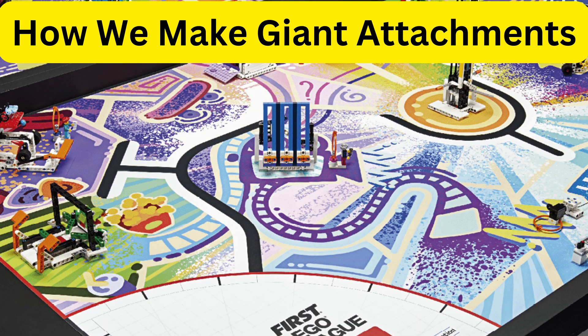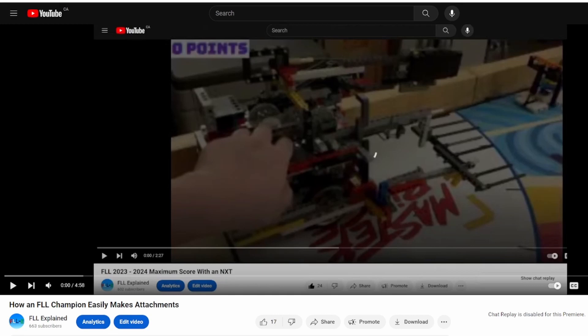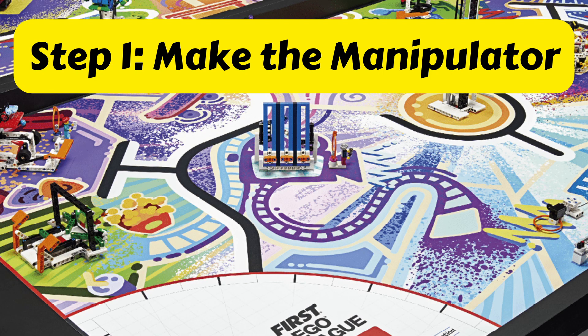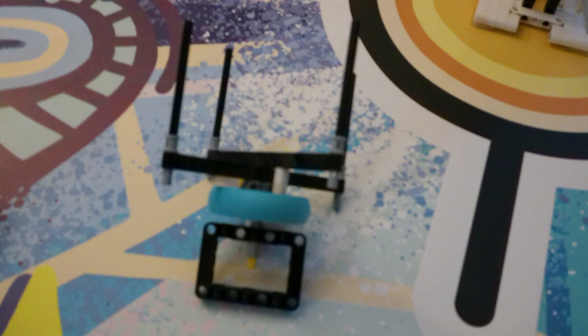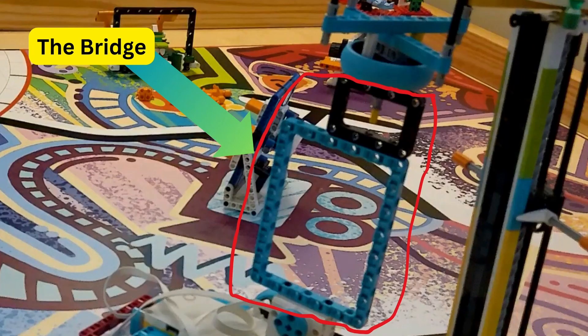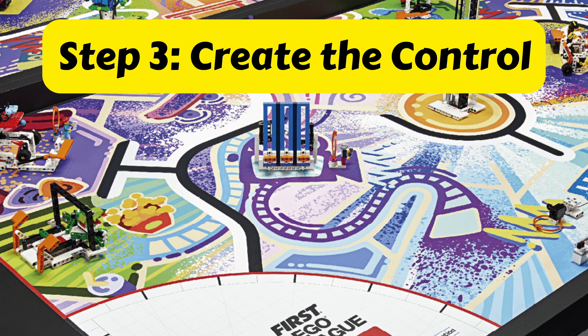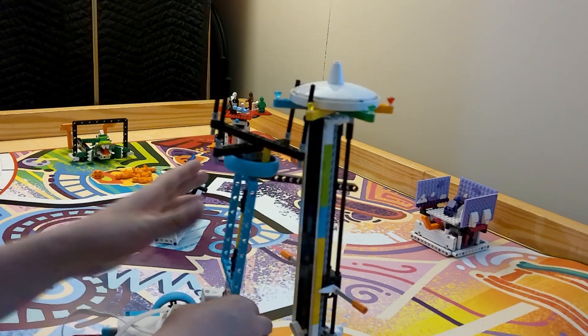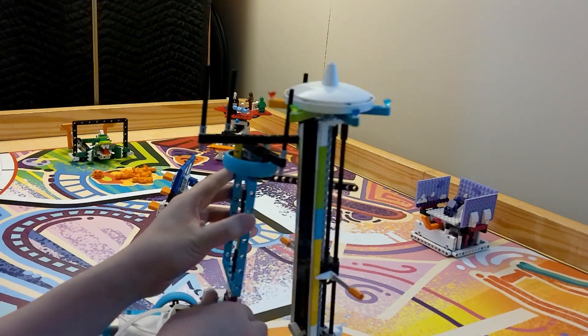Now let's move on to the strategy we use to make the giant attachments. If you remember watching my last video, I talked about the three steps of building an attachment: making the manipulator, which is the thing that scores points; building the bridge, which is the thing that makes the manipulator work with the robot; and creating the control, which is the thing that allows the robot to power and move the manipulator.